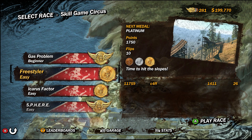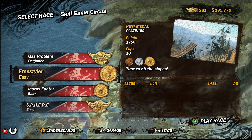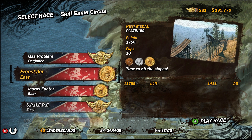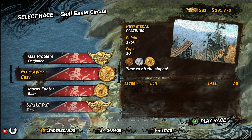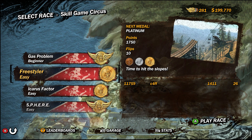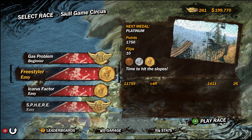Our goal for this episode is 1,750 points with at least 10 flips. I think the best thing to do would probably be to get the 10 flips first and see how far we've got to go before we get the platinum medal. If we find ourselves getting to the end with 10 flips and not enough points, we may have to put in a few more. The 11,759th player is me with 26 flips and 1,411 — so that's not great. Let's give it a go.